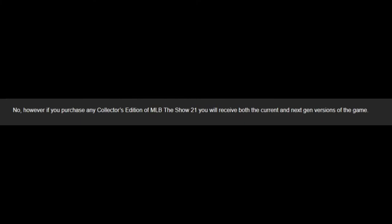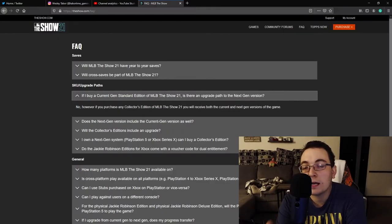There are upgrade paths. If you buy a current gen standard edition of MLB The Show 21, is there an upgrade path to the next gen version? No, there isn't. However, if you purchase any collector's edition of MLB The Show 21, you'll receive both the current and next gen versions of the game. Only buy the current gen standard edition if you have a PS4 or Xbox One X and will not be upgrading. If you are upgrading to a PS5 or Xbox Series X or S, do not purchase the current gen standard edition.